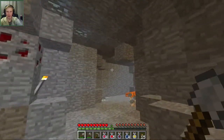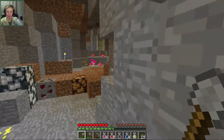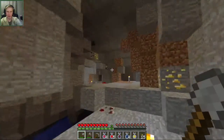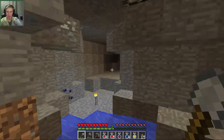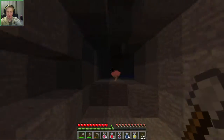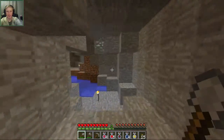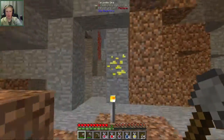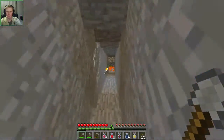There's no gravel peeking out anywhere — surprising, since gravel is normally pretty common. It's pretty annoying when you're making a strip mine and encounter it, but it seems like we're not finding things that are normally common. Maybe there's a little vein over here — nope. We'll just start making a little strip mine and see if we can find one. Oh, hang on, maybe there's one down here.